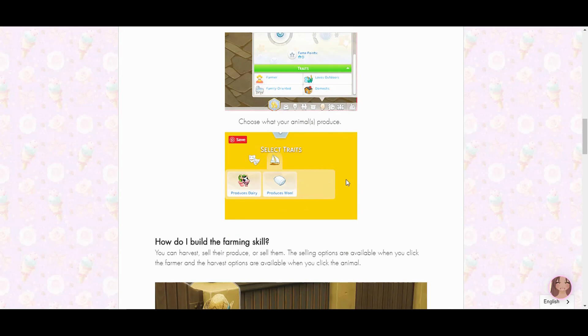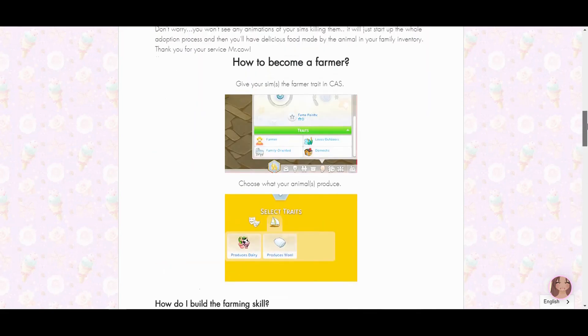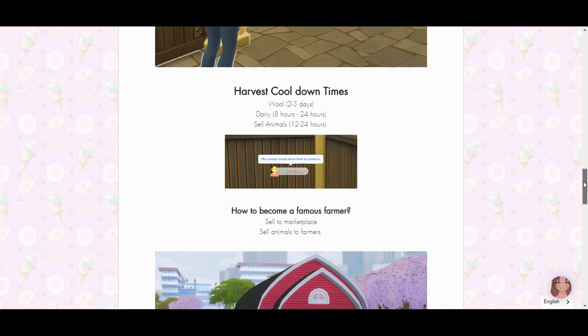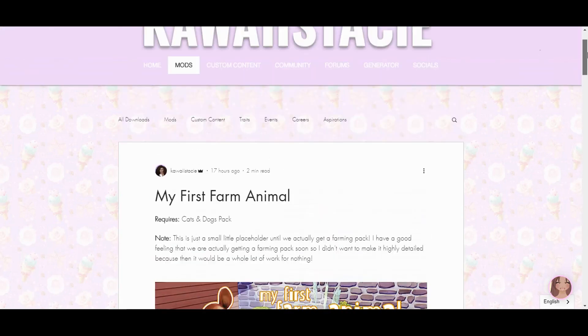To become a farmer, you give your sim the farmer trait in Create-a-Sim and then choose what your animals produce — dairy or wool, for example. To build the farming skill with this mod, you can harvest and sell the produce or sell the animals. I won't get into much more so you can discover it yourself — I don't want to spoil everything.